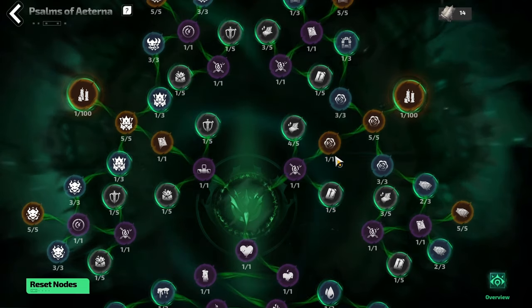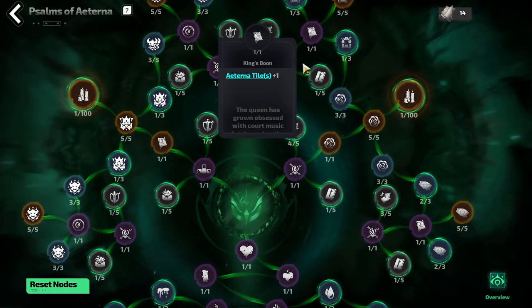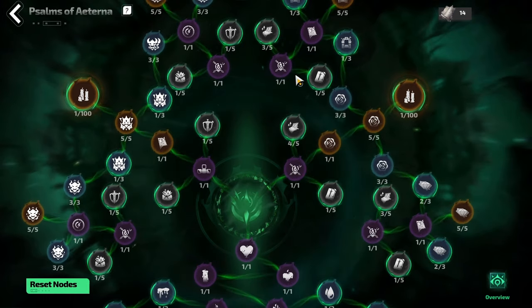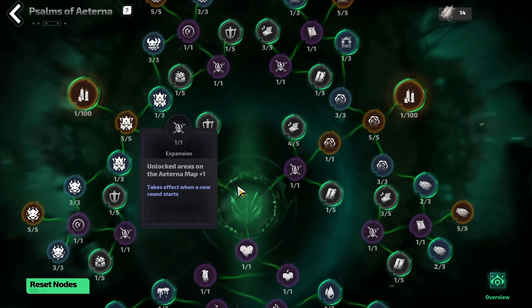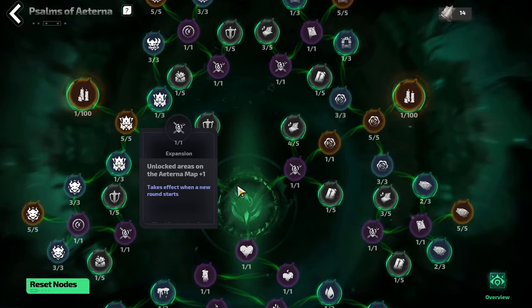Definitely head to the right side first — come down, grab your King's Boon, your expansion, and do the same at the top. After doing this, head to the left and do the exact same thing — it mirrors each other, so grab the same nodes on the left. After doing so, you will have nine areas unlocked and three additional tiles to place every single city.